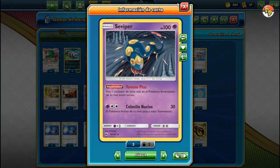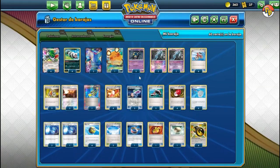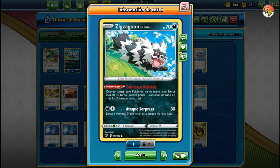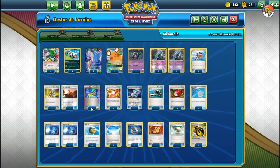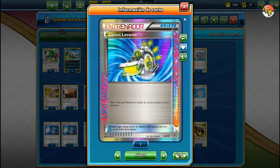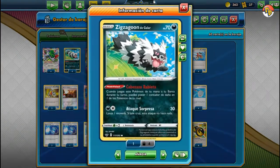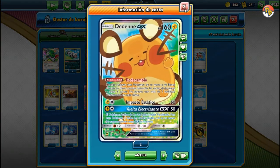Para hacer más daño vamos con Swiper, que nos permitirá ponerle más contadores cuando está envenenado. Vamos con dos Láser Hipnotóxico para envenenar al rival. El Six Saboon nos deja ir poniendo los contadores de daño, y tenemos acá muchas redes. Tenemos también los Super Levante y el Ciclón Levante para ir devolviendo todas estas cartas a la mano y poder seguir bajando, robando con Chiminex y poniendo contadores con el Six Saboon.